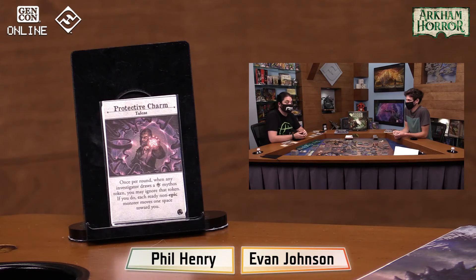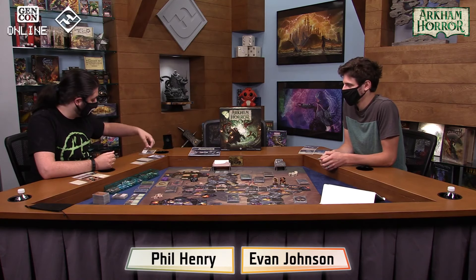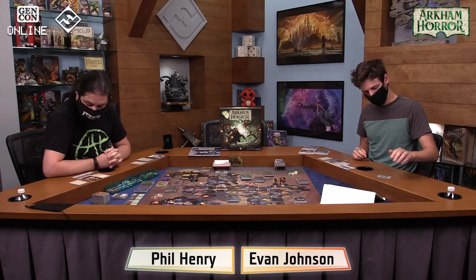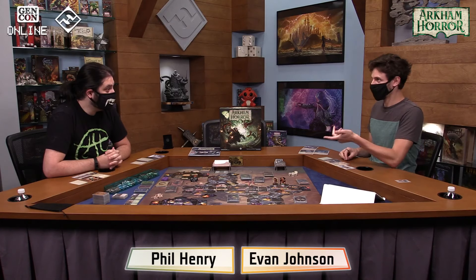She also has a choice between Protective Charm and Unassuming. The Protective Charm: once per round, when any investigator draws a Doom Mythos token, you may ignore that token — but if you do, each ready non-epic monster moves one space towards you. Or she can be Unassuming: each non-hunter monster in your space gains the elusive trait, so they will not engage. And that's not just for her — that's anybody in her space. So she can help the team manage monsters or manage doom.